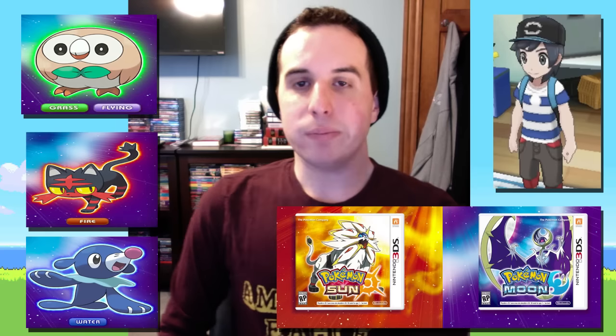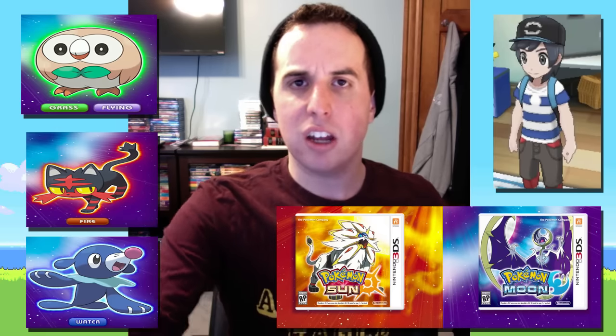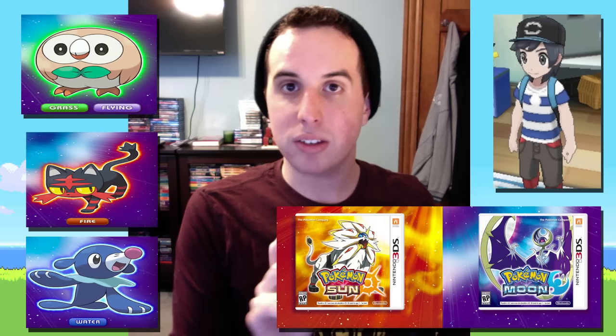Let's look at the starters — you can see them on the side over here. So we have three. The first one is Rowlet. Rowlet is a grass and flying type Pokemon. When they trademarked words, they trademarked the word 'owl' and the word 'grass,' and here he is a grass owl. He's cute looking, he doesn't look super powerful, and I'm curious how his evolutionary line will be. I believe this is the first starter that can actually fly — not like Charizard who just gains the ability to fly. Normally starters are just grass, fire, and water, so Rowlet is interesting. He looks the weakest of the three.